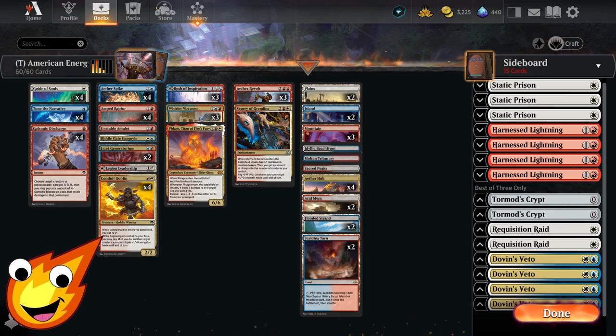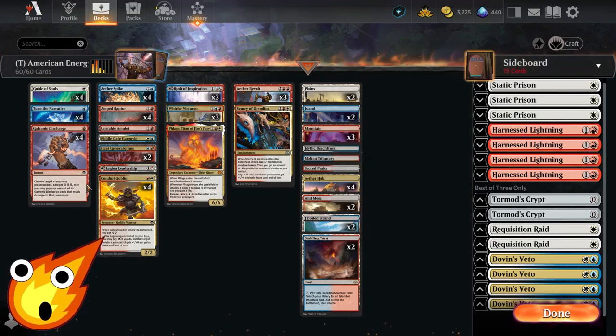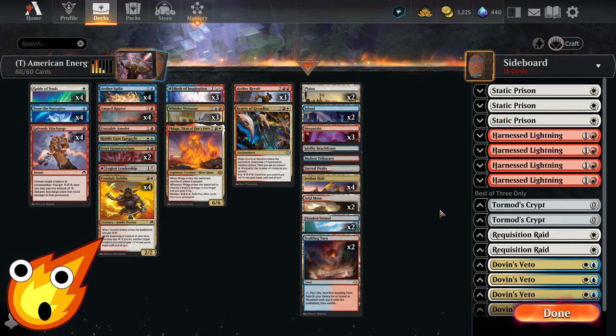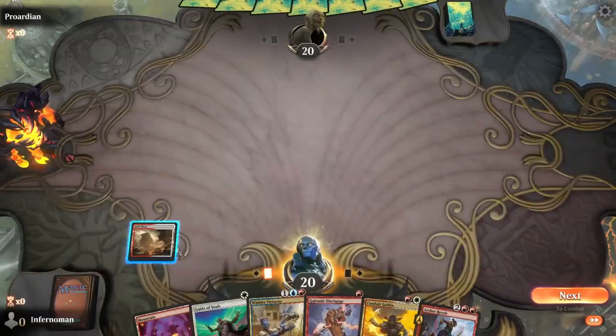For Best of Three, here's the recommended sideboard. Static Prison lets you exile a non-land permanent on entry, but it taxes you one energy per turn — if you can't pay, you lose it, so use it as temporary removal or a long-game lock. Harness Lightning is a bit more expensive than Galvanic Discharge but does similar work. For graveyard hate, Tormod's Crypt. Requisition Raid lets you either destroy an artifact or enchantment, or put a +1/+1 counter on each creature you control. Dovin's Veto rounds out counterspell protection.